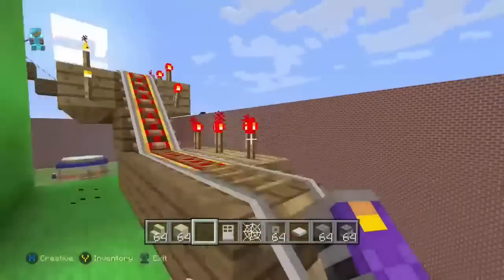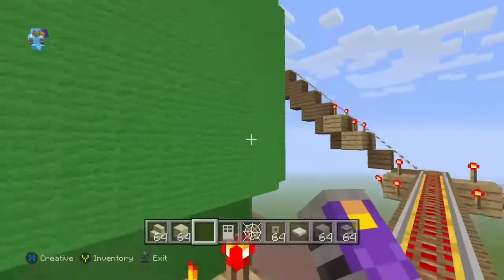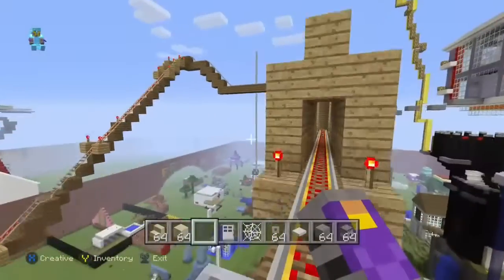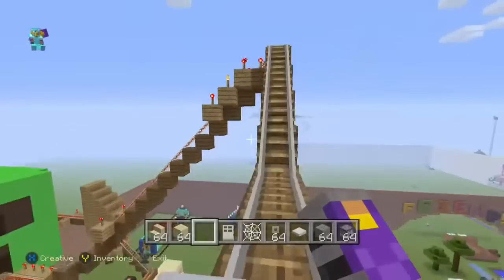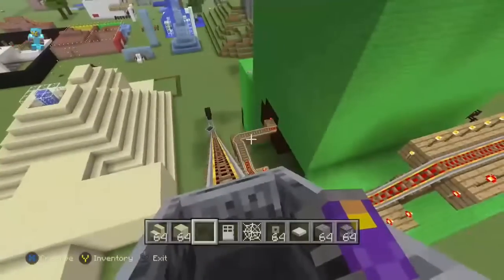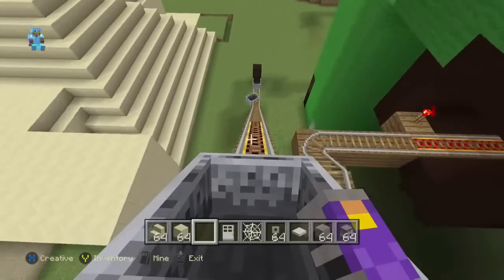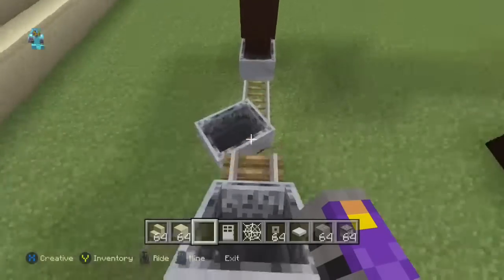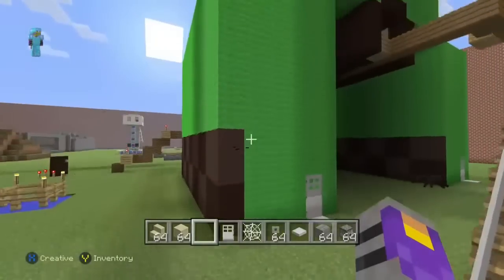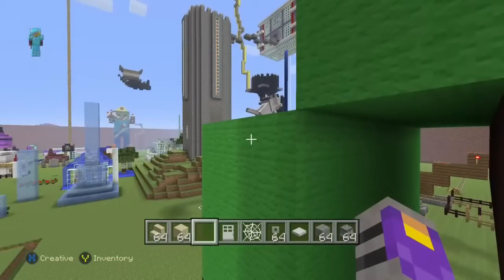So fun! You go real, real high on this one. You get these little extra bonuses — cool lights, big tunnels. You turn right there, you go above the creeper's head into its mouth, and then you kind of have to push yourself down for a nice smooth end. And that's the Creeper Coaster!